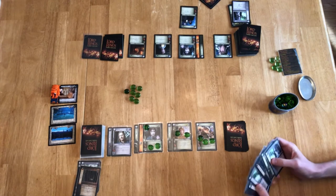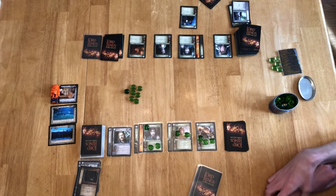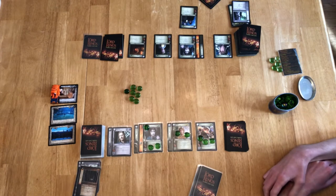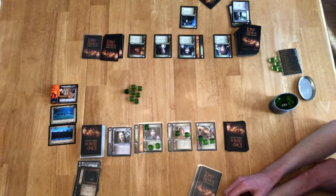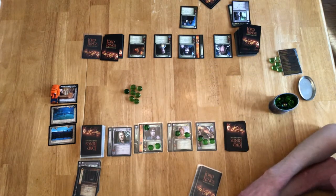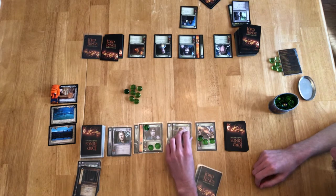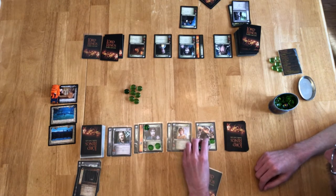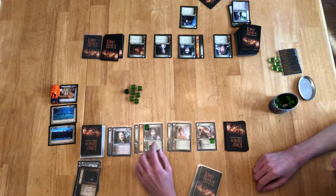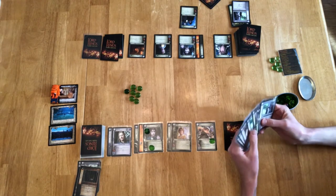It is now the first player's second turn. We are at Site 3, which is considered a sanctuary — following in line with the story, we have made it to Rivendell past the Nazgul. We now get to rest and recuperate, which means we get to heal five wounds from our characters. Here we are with Frodo, Merry, and Sam — seven wounds total. I want to repair Merry down all the way so he has vitality to exert, which was two wounds. I'd like to heal Sam down two, and Frodo down one. Now Frodo and Sam both have one wound and Merry is a clean bill of health. Now we get to do Fellowship actions — we get to play Fellowship cards.